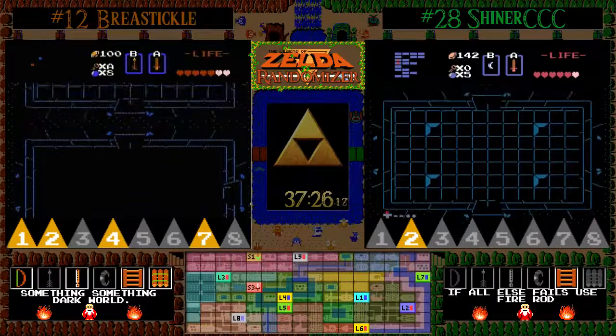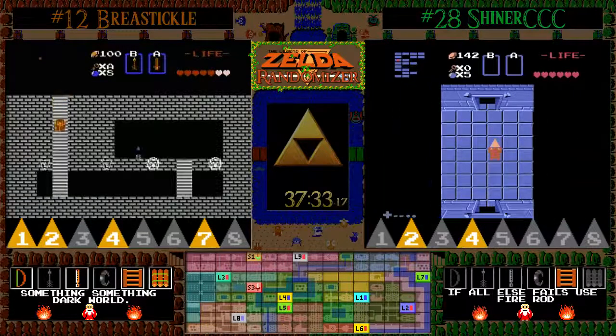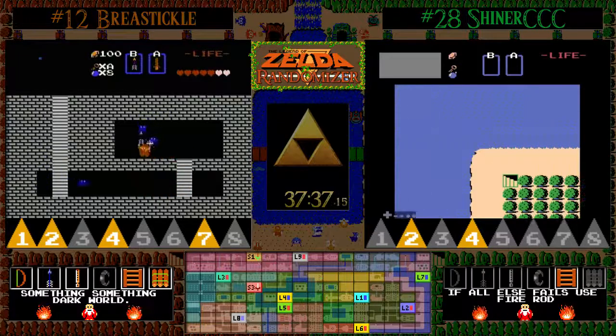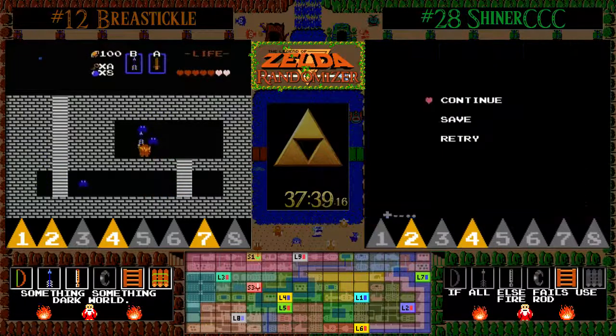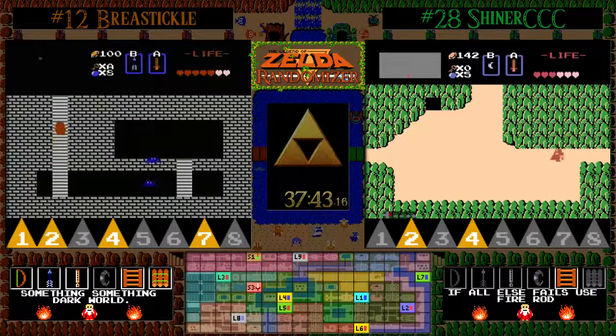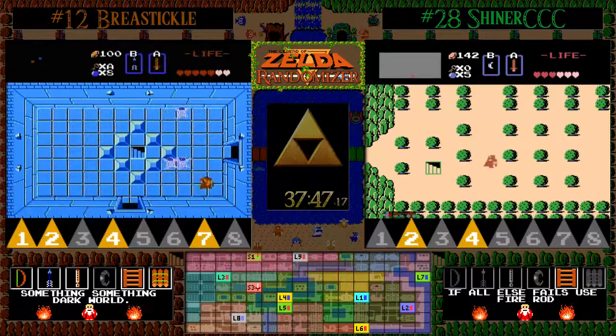Bomb upgrades are super expensive in this seed — a whopping 122 rupees to purchase them, getting you an extra two to six bombs. BT has now got a gigantic advantage. This race could be over. Find the silver arrows, and that's the last major item he needed to find.